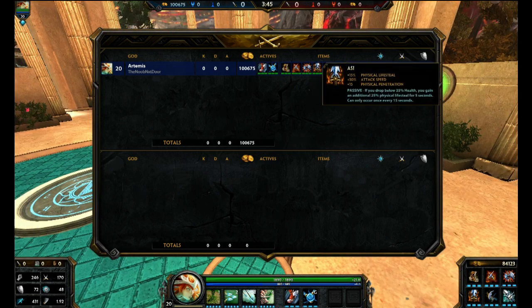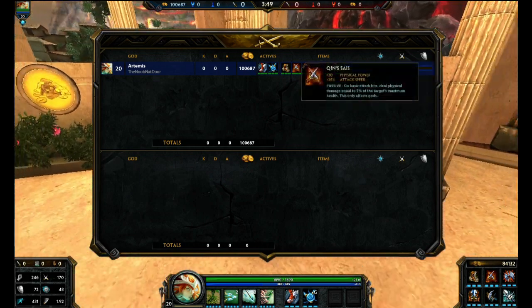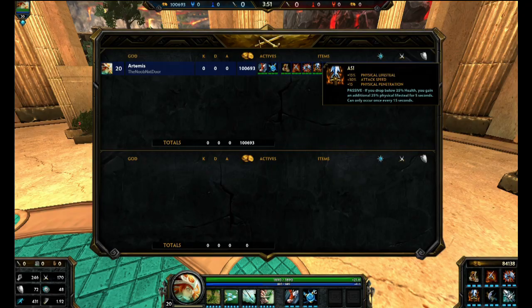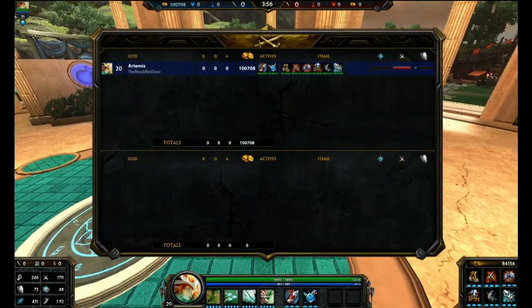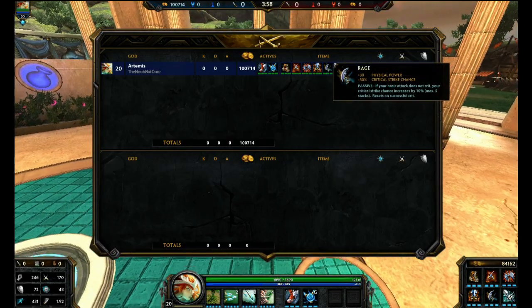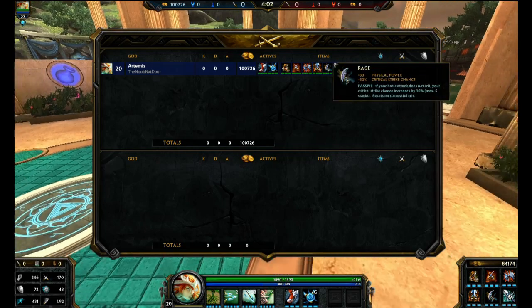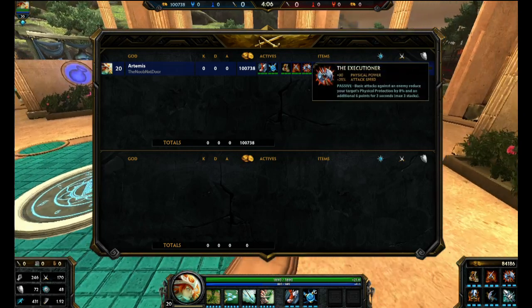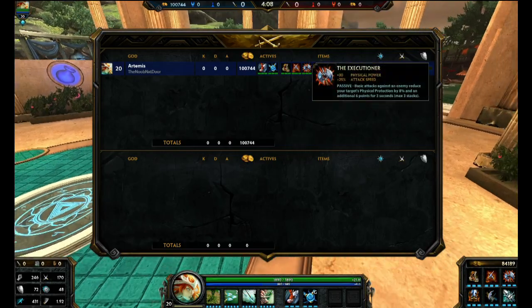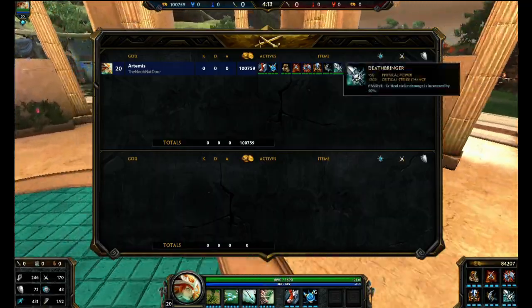After that we're going to go with Odyssey. Now, if you have Devourer's Gauntlet, don't get Odyssey — it's kind of a waste. You will lose a little bit of attack speed, but you can make that up somewhere else if you see fit. So the build is: Odyssey, Rage, and Deathbringer — two for the obvious reason. Rage got nerfed on its attack speed, so that's partly why we get Executioner now. Executioner is just a beast if you can land your basic attacks. Rage did get buffed as far as power, and Deathbringer is just Deathbringer.